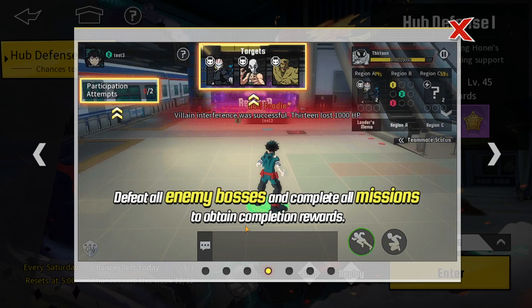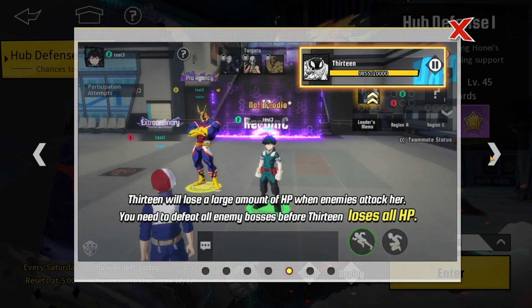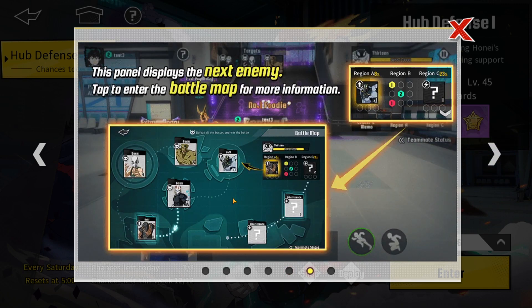You're going to be obtaining completion rewards, and you can also see participation attempts. Character 13 will lose a large amount of HP when enemies attack her — you need to defeat all enemy bosses before 13 loses all HP. So as I mentioned, you're going to be defending a certain objective. In this scenario it's character 13 with an HP bar, and each monster is going to be attacking her, so you have to defeat the monsters before 13 dies.